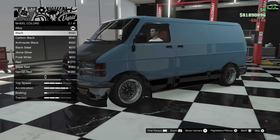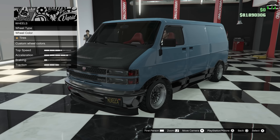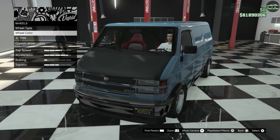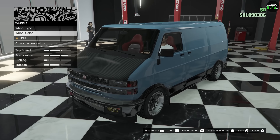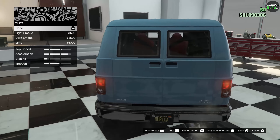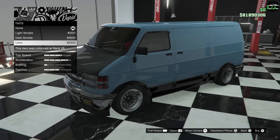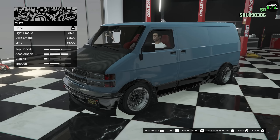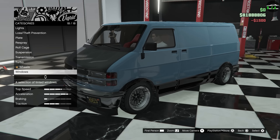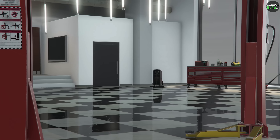For wheels I'm going to the street category and throwing on the Cosmo Mark Twos, then doing black spokes to match the black secondary color. It's a complete transformation from stock — it went from a normal plain van to some crazy looking performance, possibly drift van. I'm glad this van offers this customization. For windows, since we put the panels over them, I'll do light smoke tint so I don't hide the red seats too much. That's all the options — let's take it for a drive.